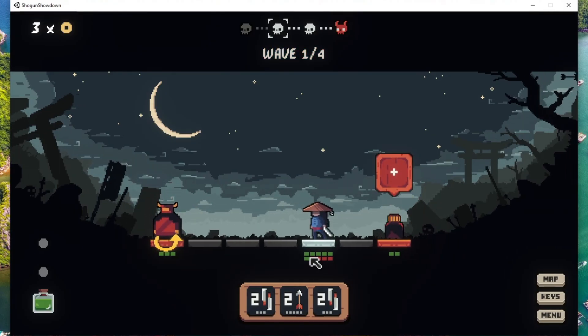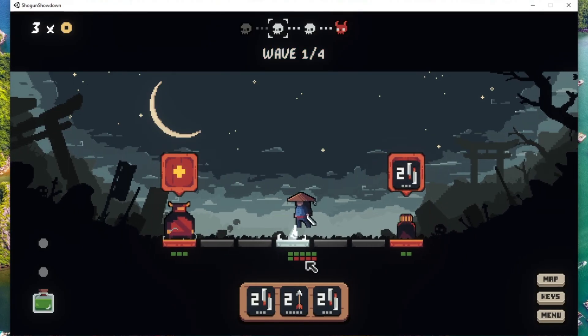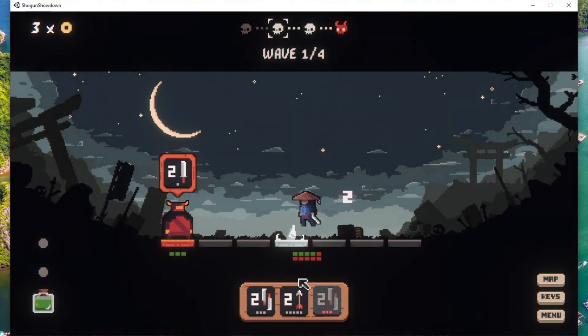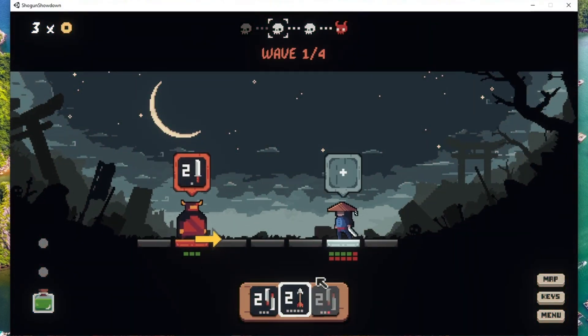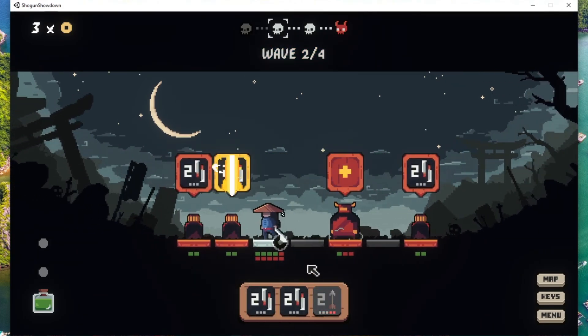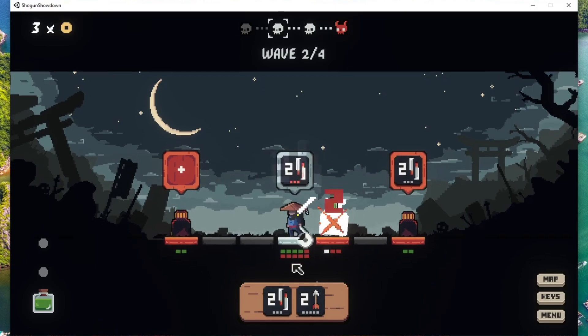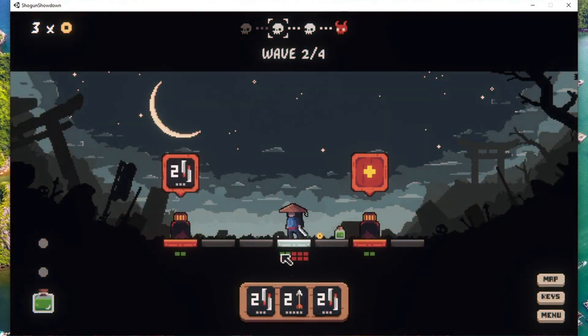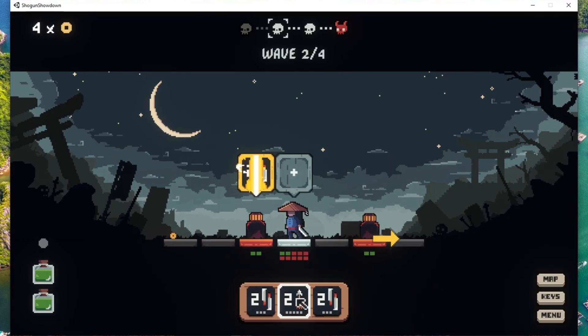So the way this game works is you can move either right and left, and you have these enemies which you have to kill. Oh my god, they're gonna get me. I'm so bad at this game. I guess this is actually motivating to make a cheat — I'm getting destroyed. Okay, I lost. So the way we can do this is we have this health, as you can see here. So we have health, and we gotta make sure that we win.